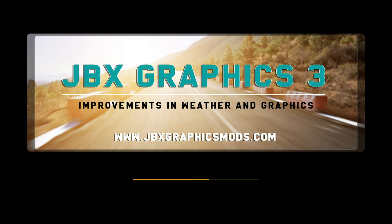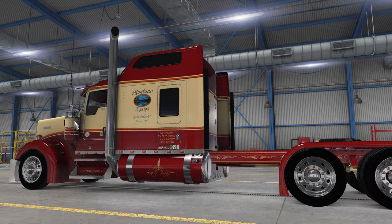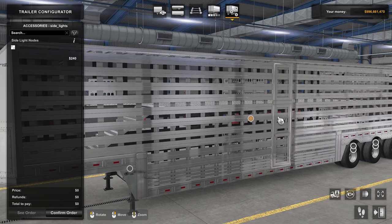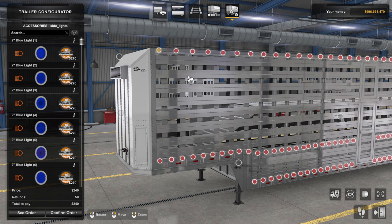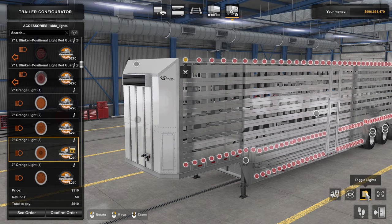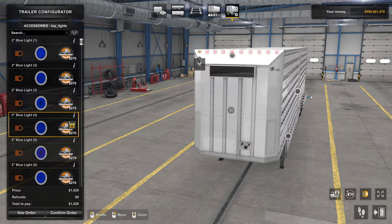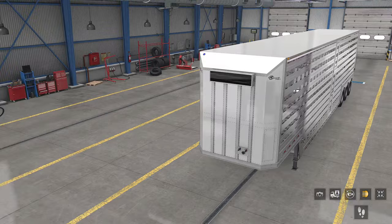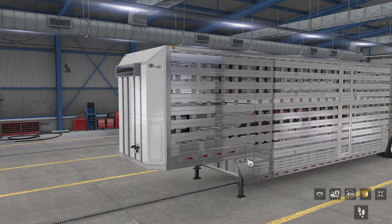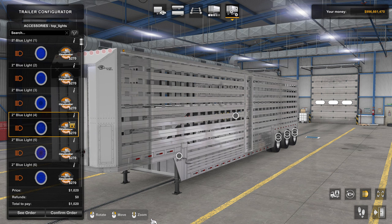We go to the trailer manager and check accessories - oh yeah, look at that! Now we can put on the KSW lights just like on the back - all the different lights we wanted. And let's check the front too - yeah, we can put some blue lights on there. It doesn't shine very much, but we've got lights now. That's pretty simple actually, not terrible at all.